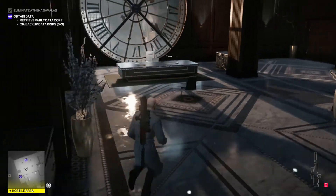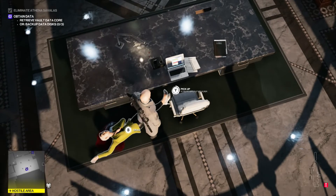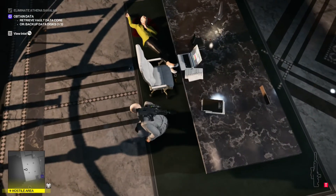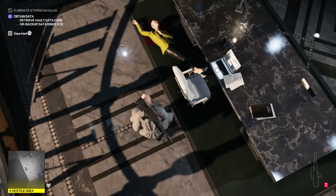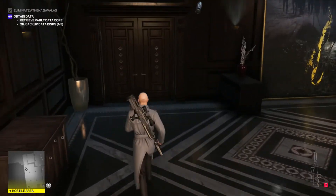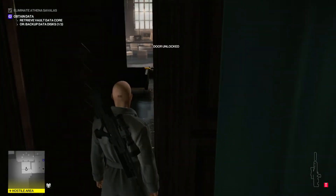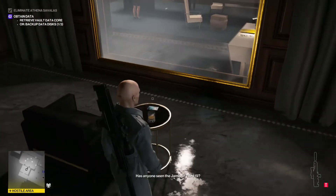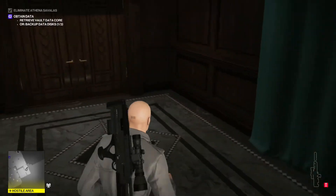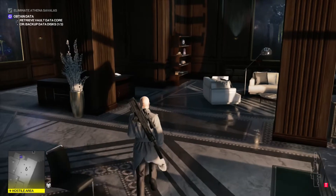Before leaving, almost forgot — you want to go back over to her because she will have a CEO key. It's a bit hidden under her desk because of how I killed her, so it'll take a moment to get it. What this allows us to do is go into the room she was in earlier and pick up a key which lets us reach a special exit just downstairs, so we don't have to run all the way back through the bank past all the security guards. Pick up this key card and you'll be able to take a new exit just outside her office. Head back, grab your data core, and make your way to the exit.